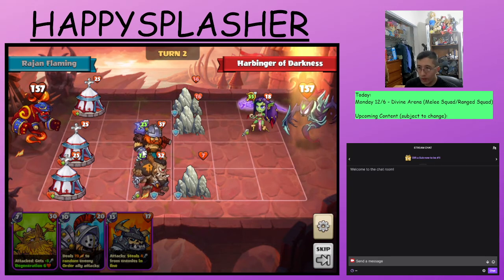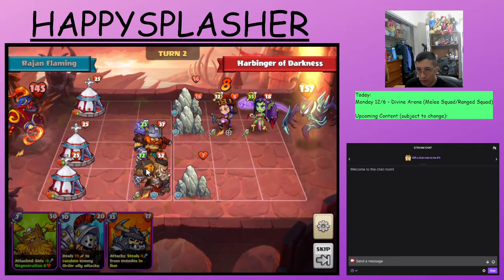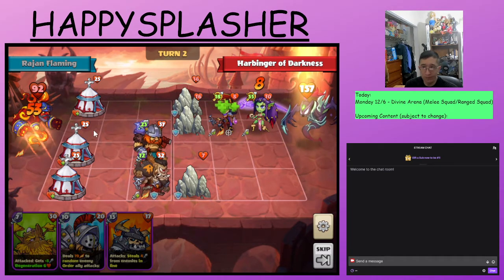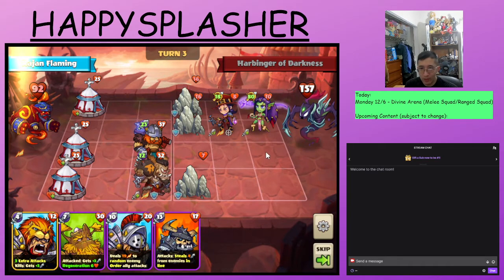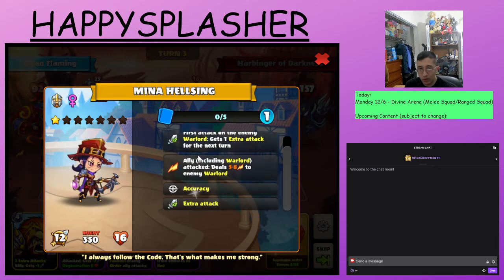Unlike other battles, we are summoning our melee heroes in row three because they're all going to be melee heroes, so we don't want to block their attacks. As you can see, we have our damage skill happening. We have the Mina that deals damage whenever one of our heroes attacks and then also has accuracy. And this hero now has extra attack because it did attack our warlord.